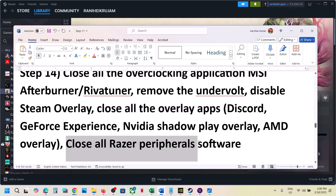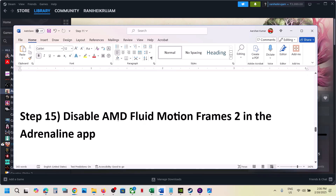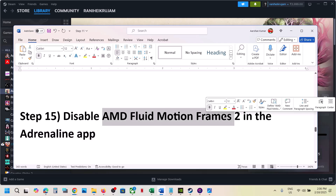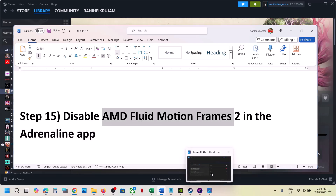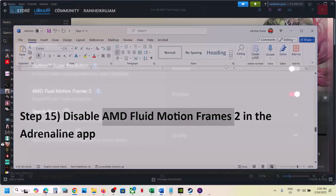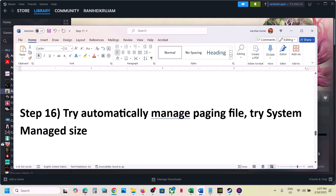Close all Razer peripheral software running on your computer. If you're using an AMD card and have the Adrenalin app, disable AMD Fluid Motion Frames 2 — go to the app and if AMD Fluid Motion Frames 2 is enabled, disable it, then launch the game.